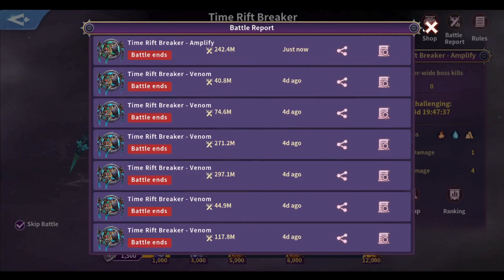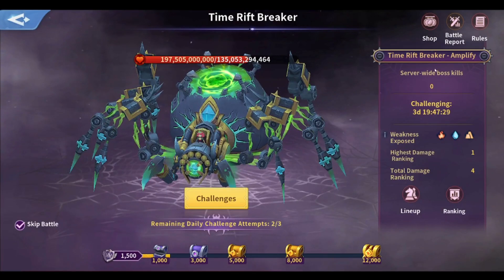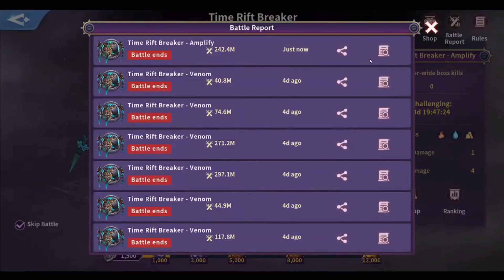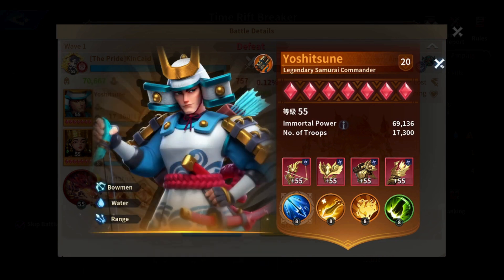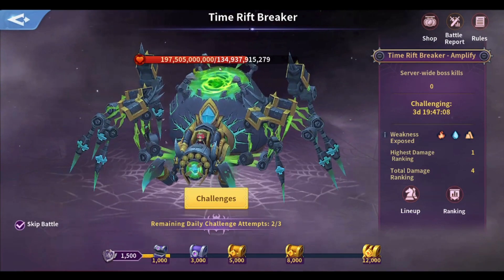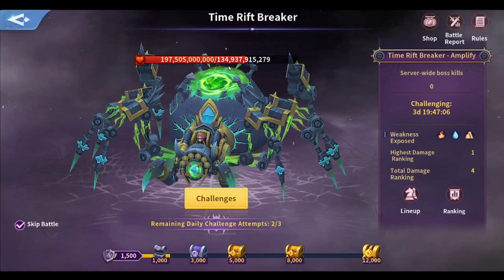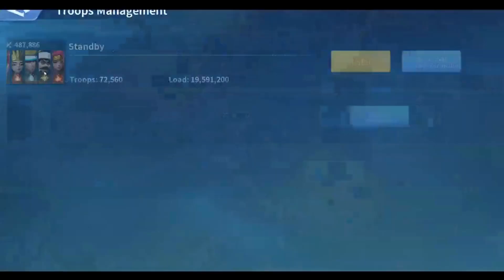I'm not sure how I'm going to place in the highest rank here. This is even 1 million above Cuviero. I believe this is not the perfect scenario to use Youseon because his skill deals more damage if the target has less than 50% troops. Maybe if I had waited until the Rift Breaker dropped below 50% health, I could have built more damage.